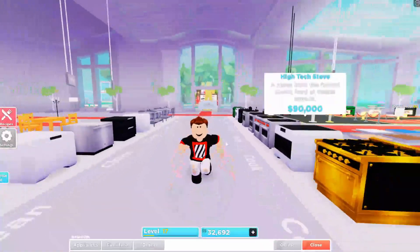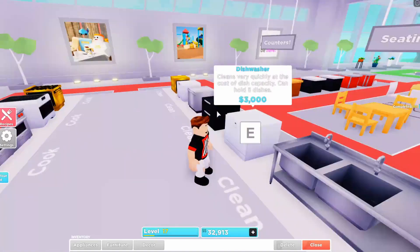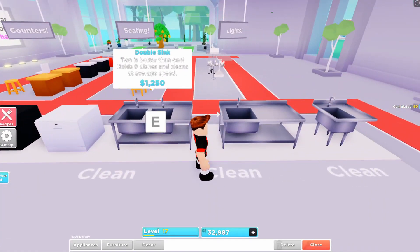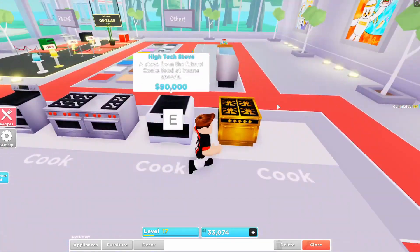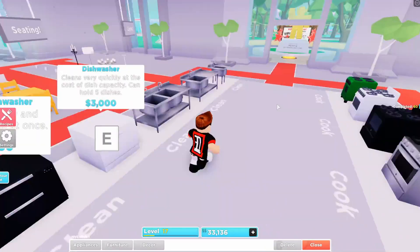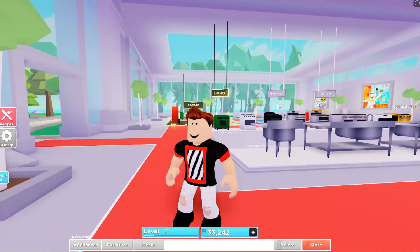The next way is actually buying more expensive dishwashers to clean stuff, and also more expensive cookers. Basically just buy the most expensive equipment you can and put it in your restaurant to make it look nice, and you'll have a high chance of getting VIP customers.